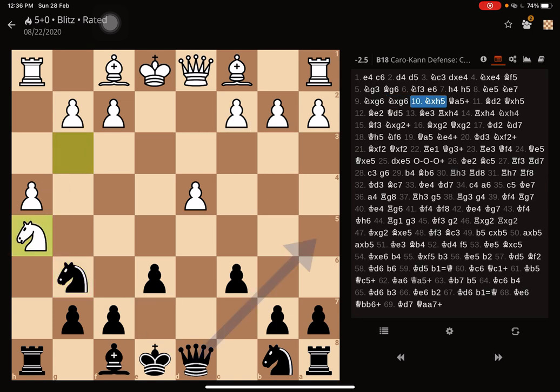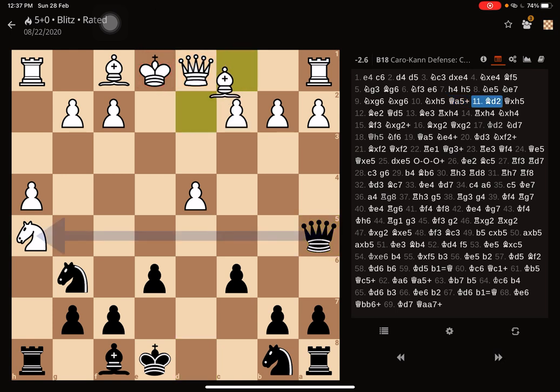The opponent thought it's a free pawn and takes on h5. That's actually bad because it's not a free pawn, and the computer is showing why right now. Because after queen gives a check from a5, the knight is going to go — I have two attackers, the rook and the queen, both attacking the h5 square, and only the queen is defending it. So it's a lost piece there.